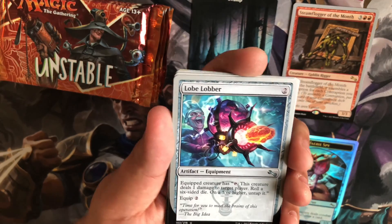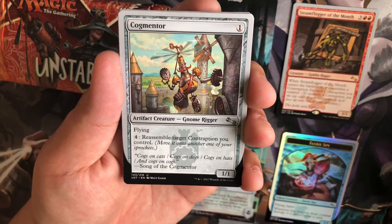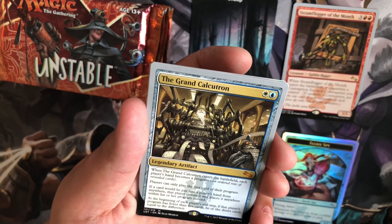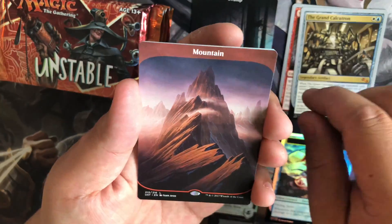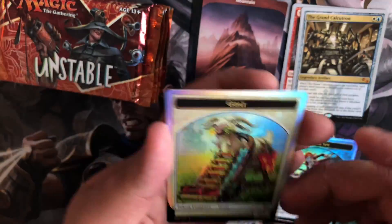We have a Lobelabber, Cog Mentor, Steam Powered Blank, and our Mythic is the Grand Calcatron. Mountain, Quick Stick Electric, Inflation Station, and a GOAT token.